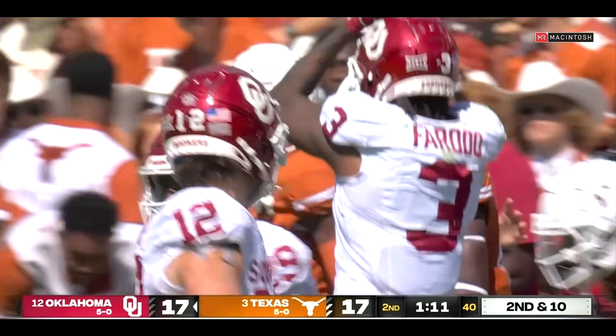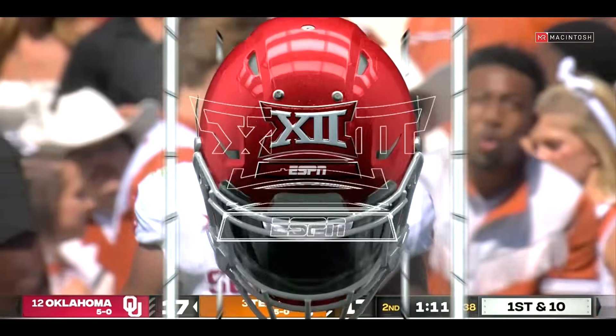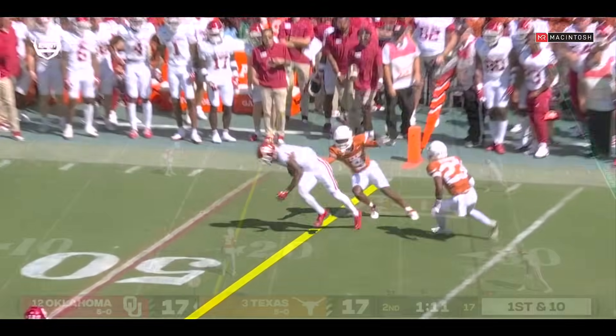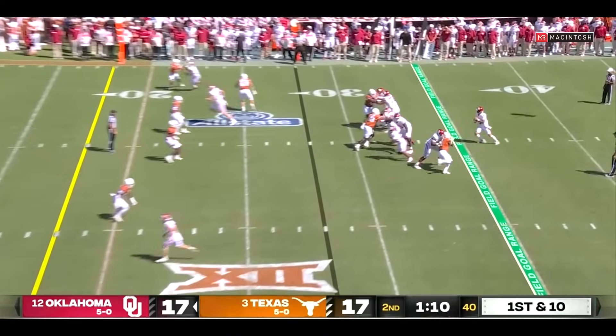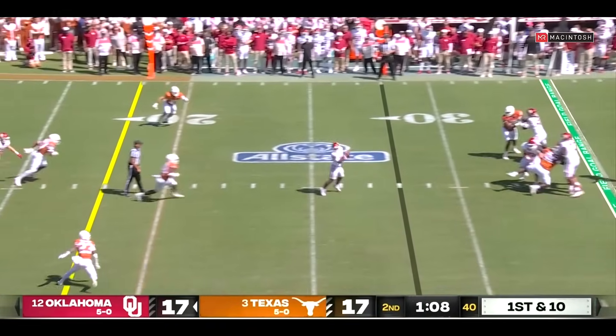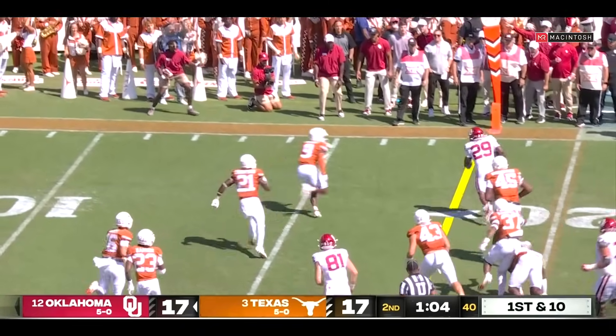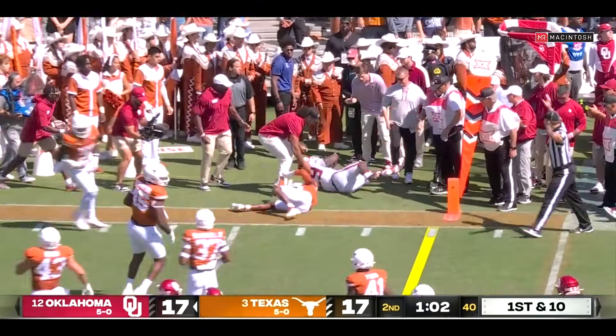This guy is so good after the catch. Again — look how far he is near this side. Gabriel took a look left, now dumps it down over the middle and this is Walker with the catch. Breaks free again — you can't get this dude down. Walker motions out, Gabriel takes off, has a little crease, makes a man miss, still fights down inside the ten.